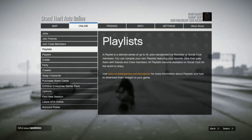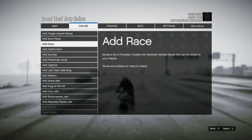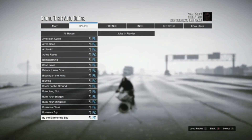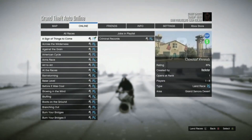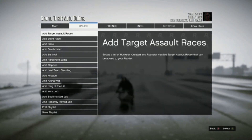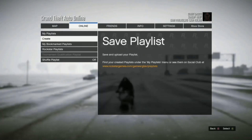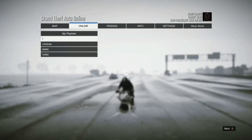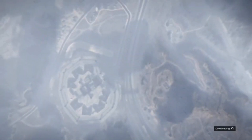So you want to go to Playlists, go to Create, go to Add Race, and then go down until you find Criminal Records. Add it to your playlist and then at the very bottom save the playlist. Then go to My Playlist — I've saved it as 'one' — load up that race and we are going to simply do that race.